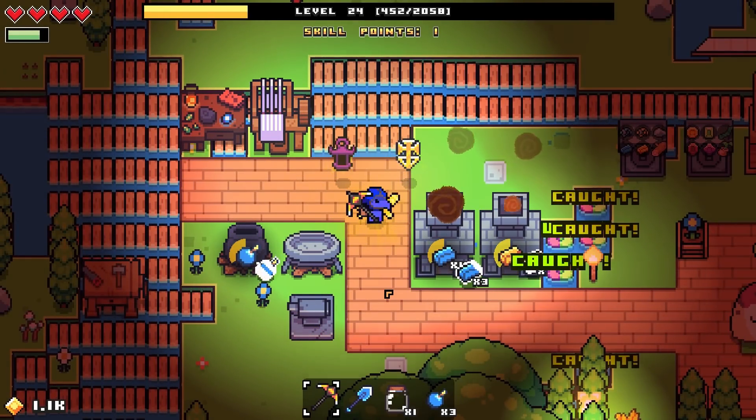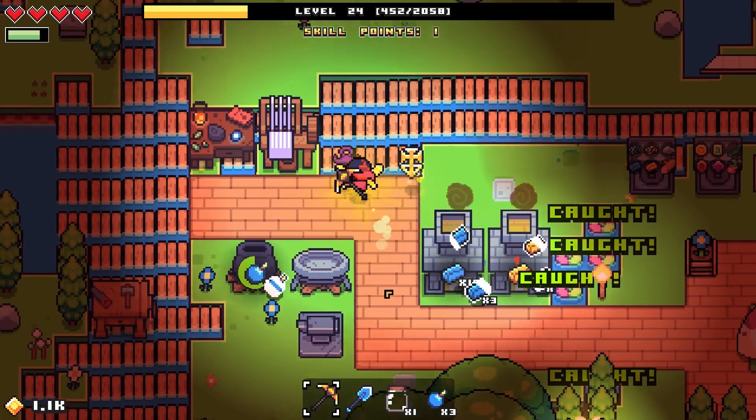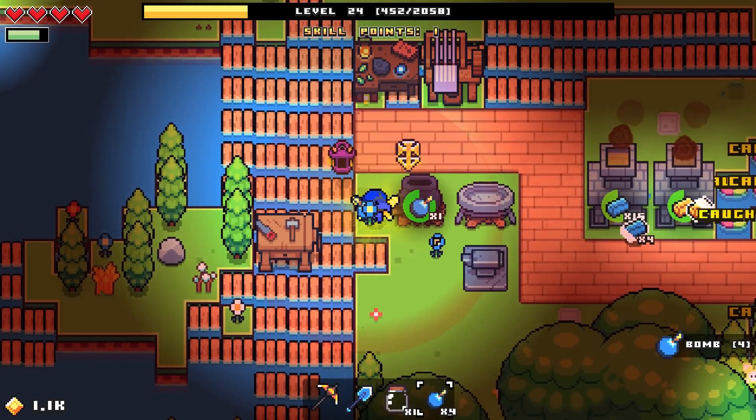Hey guys, my name is Jessie Mew, and welcome back to another episode of Forager. In the last episode, we unlocked the alchemy skill, and we also unlocked the recipe for these brand new bombs.